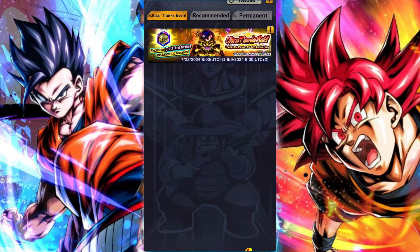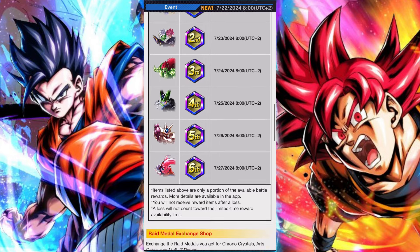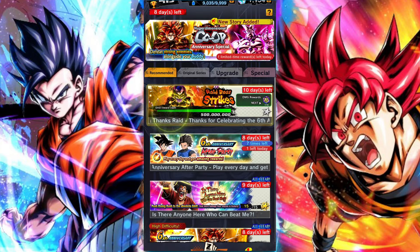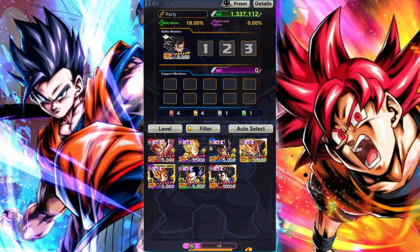Each boss, when they unlock, will have their own meter for combat rewards, their own battle bonus characters, and their own set of bonus characters. Remember when building your team, you want to primarily focus on having battle bonus characters as your attackers for damage, and bonus characters as your support units to help boost the amount of medals that you drop. The rewards are pretty standard for a raid — some Z-Power, some Chrono Crystals, some Arts material, along with Skip Tickets, Energy, etc. I won't say it's anything too crazy, but I also won't say it's anything too bad.